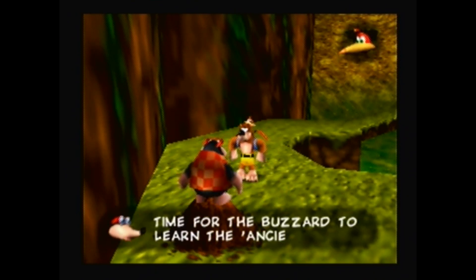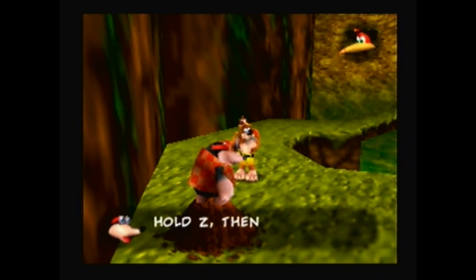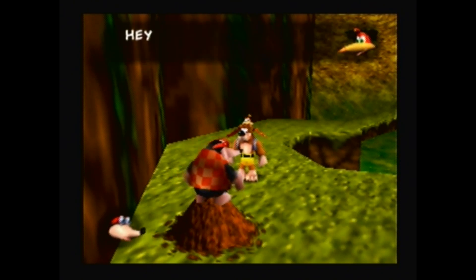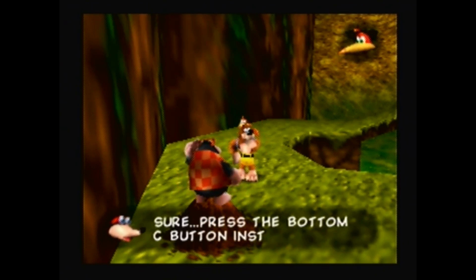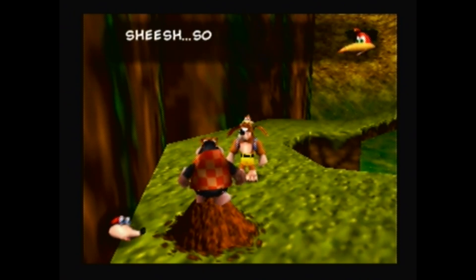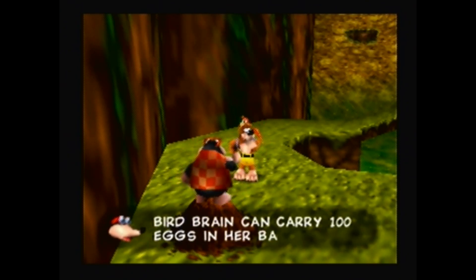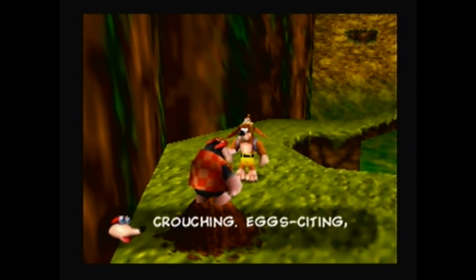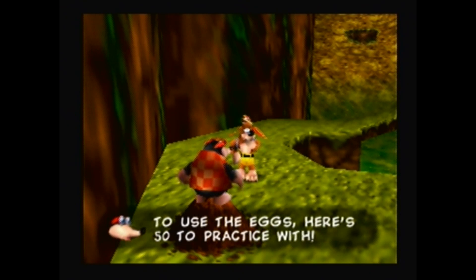Time to learn the ancient ways of the egg! Press the top C button to shoot an egg out of Kazooie's mouth! Press the bottom C button to crouch, and you can shoot from behind too. Kazooie can carry a hundred eggs in her backpack, and you can also use the control stick to aim while crouching. Here's fifty eggs to practice with, and I'll fill your energy up too!